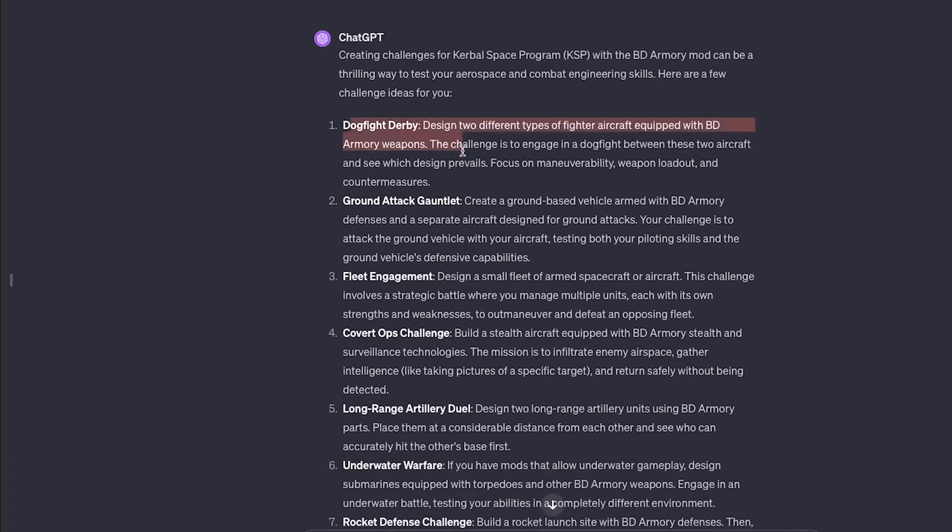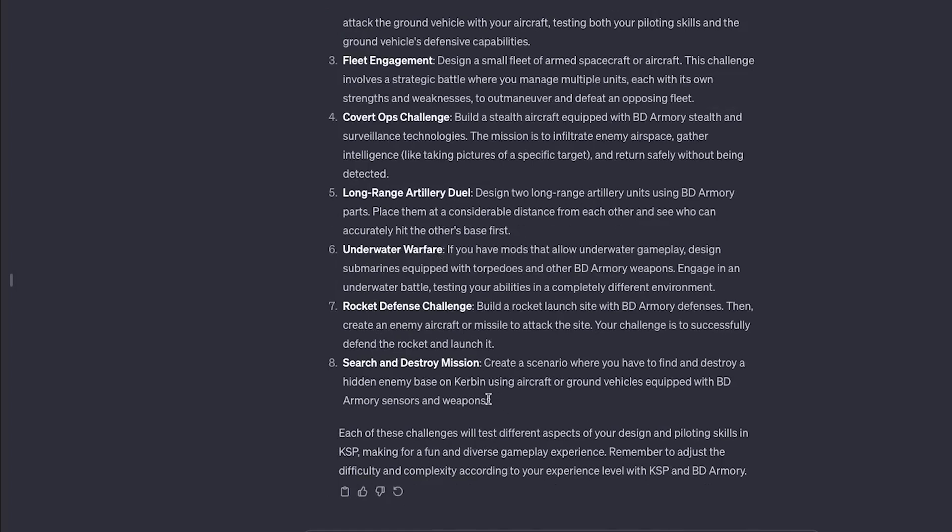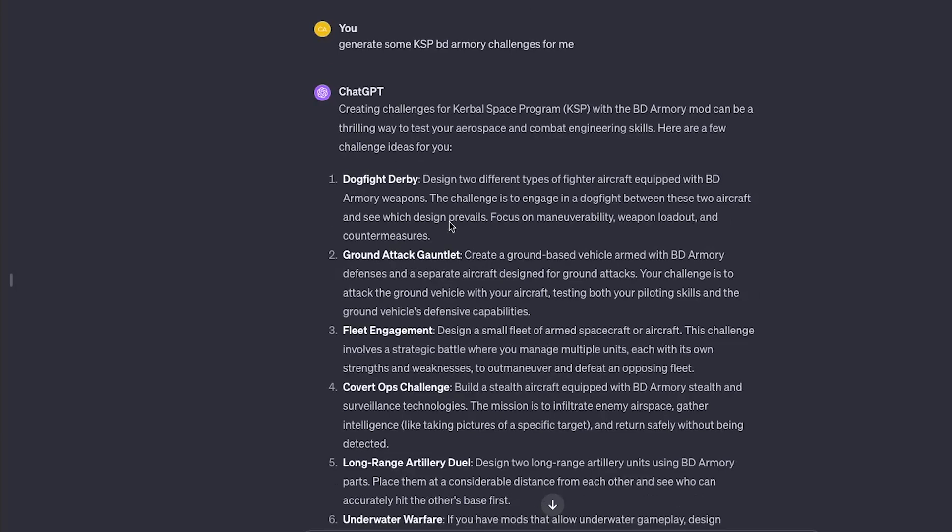So these are the options that ChatGPT gave me. The first one I'm going to do is Dogfight Derby, because a lot of these — like ground attack, long range artillery, underwater rocket defense — don't really work well. The one that makes the most sense is Dogfight Derby. I also thought about doing a search and destroy mission, but with my current setup giving me 12 frames per second, a 3v3 with a 69-part craft on both sides with very few countermeasures wouldn't be so good. So I decided we'd do a Covert Ops challenge — build a stealth aircraft, equip BD Armory stealth and surveillance technologies, infiltrate enemy airspace, gather intelligence. So we're going to do Dogfight Derby and Covert Ops. Let's get started with Dogfight Derby.